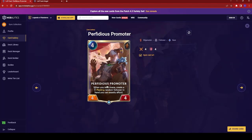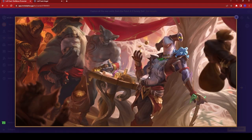Next up we have Perfidious Promoter — a four-cost 4/4. When you refill mana, create a fleeting random follower in hand you can exactly afford. That's a very interesting effect — you could definitely utilize this on Jax since you're refilling your mana all the time. That would be fun to play around with. Definitely try this out if you see it in-game in Path of Champions.